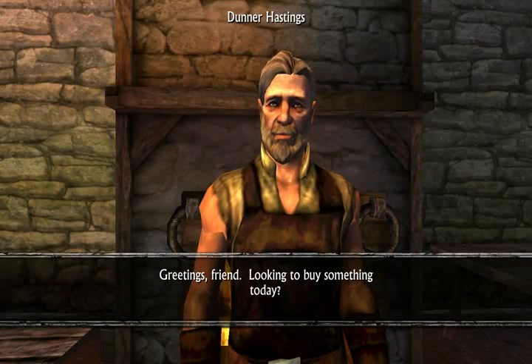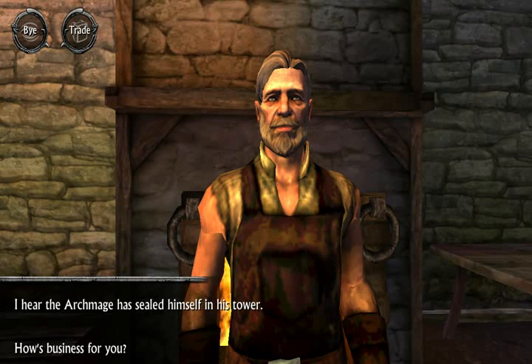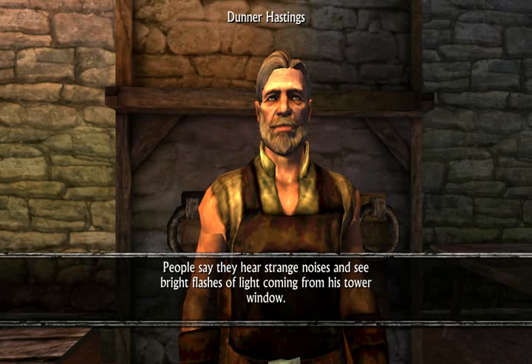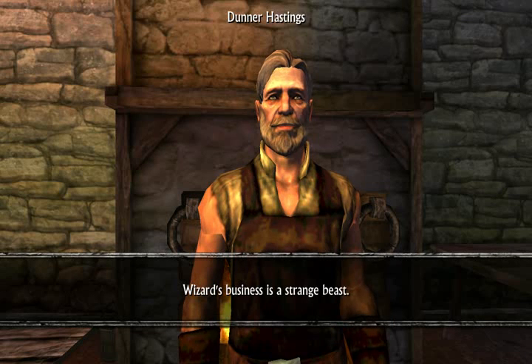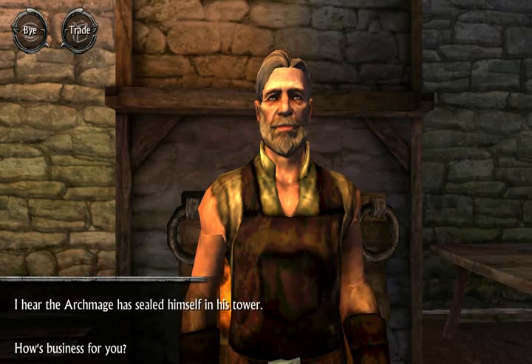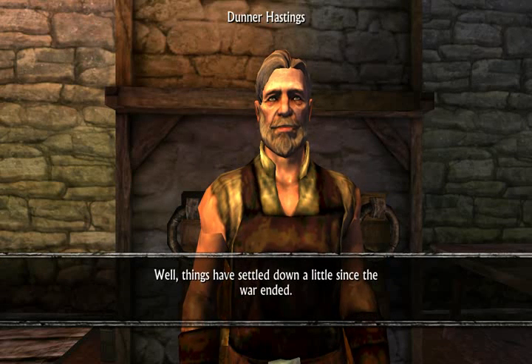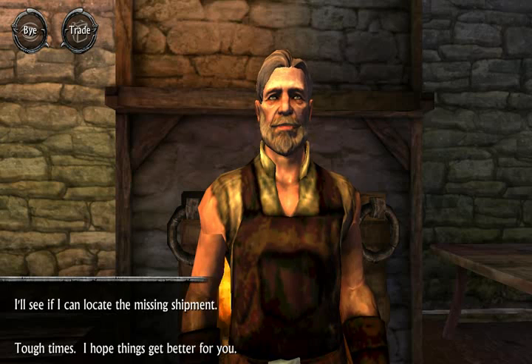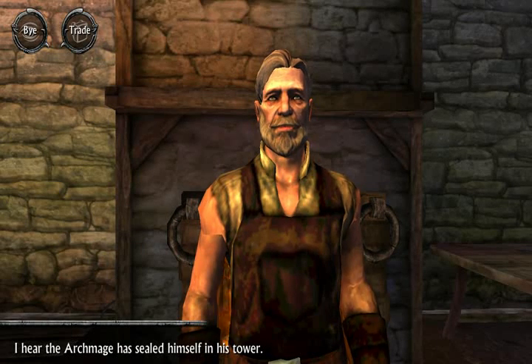I hear Archmage has sealed himself in his tower — locked himself in the closet. I hear he's gone mad and refused to see anyone. Usually they do go mad. Wizard's business is strange. I was looking for a quest, actually. I'm having trouble getting stuff — I've got to get a shipment. Okay, I'll see if I can locate the missing shipment. Hahaha. I would normally just go with the 'tough' part. Bye.